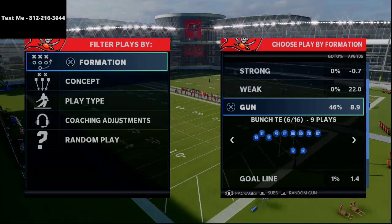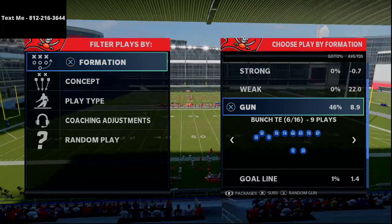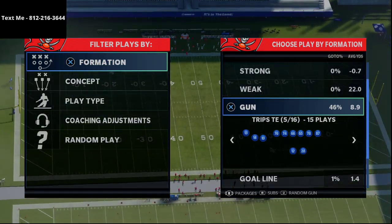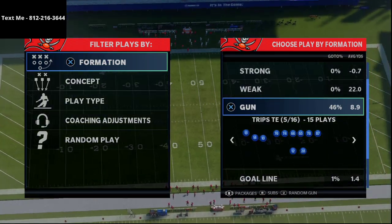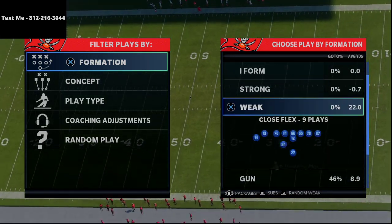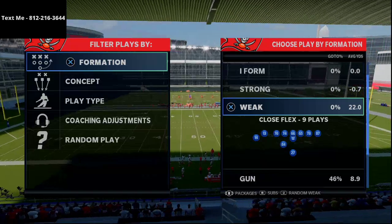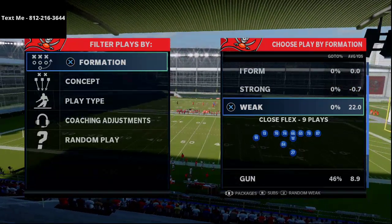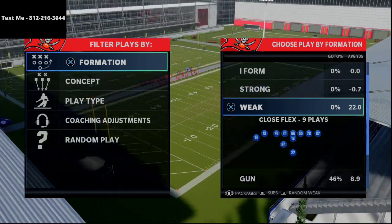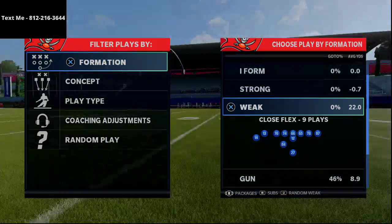I've gotten a bunch of requests for this video and wanted to share this with you. This is a really good little mini scheme — you can take some of the concepts that a lot of pro players are using out of this trips tight end in the Las Vegas book. The Las Vegas book is so good because it has so many good running formations that you can utilize, and in my opinion it is still not the easiest thing to consistently stop someone who runs the ball well in this game.